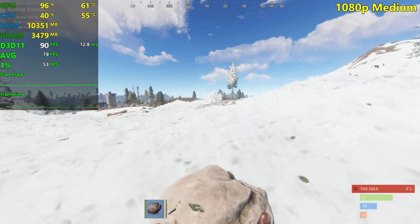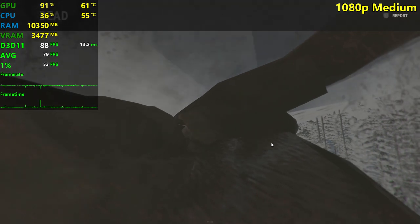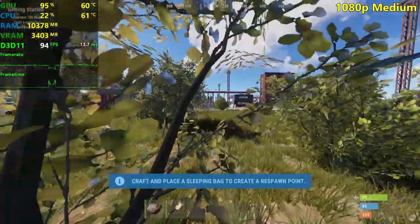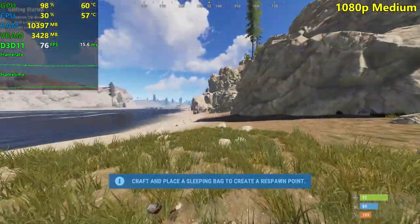I'm definitely gonna die. So that's medium settings for you: 79 FPS on average, 1% lows of 53. Let's just go ahead and respawn in another area — hopefully near a forest.